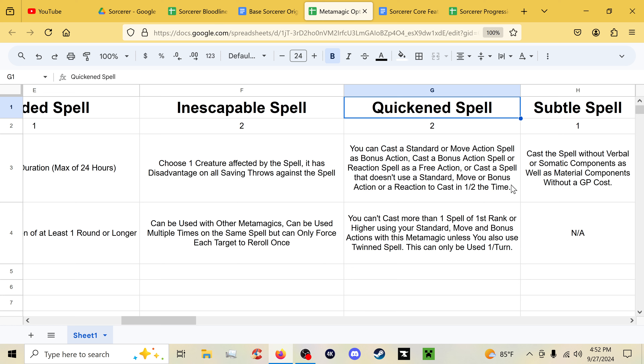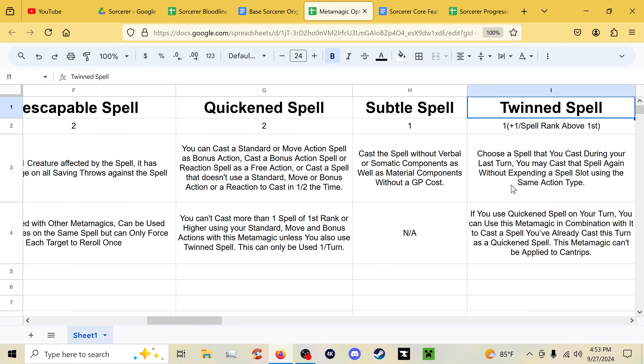You still can't cast more than one spell of first rank or higher using your standard, move, and bonus actions unless you also use Twinned Spell. You can't use Quickened Spell more than once per turn. This combos with Twinned Spell, which — slight spoiler — is definitely not the 2024 version.